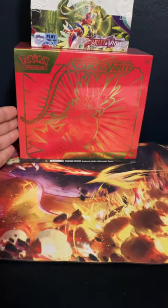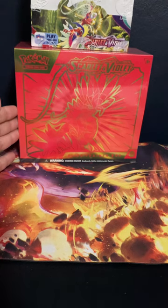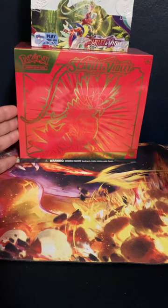What is going on everybody? It is the Phantom Michael and today we have ourselves a Scarlet and Violet ETV opening. We're going to open up the Coridon box.